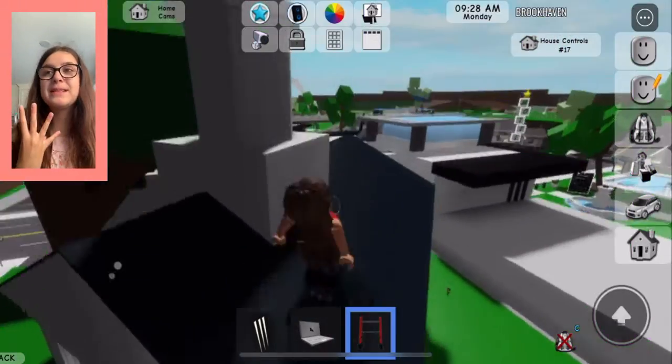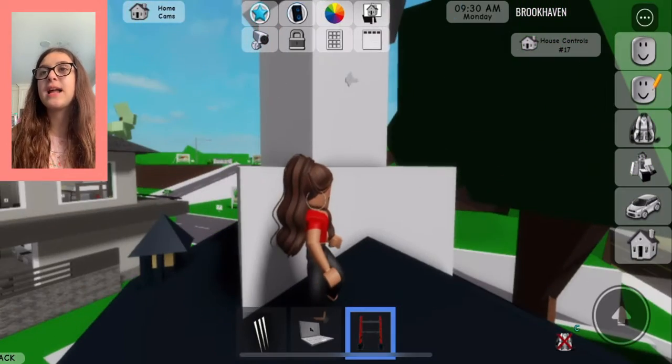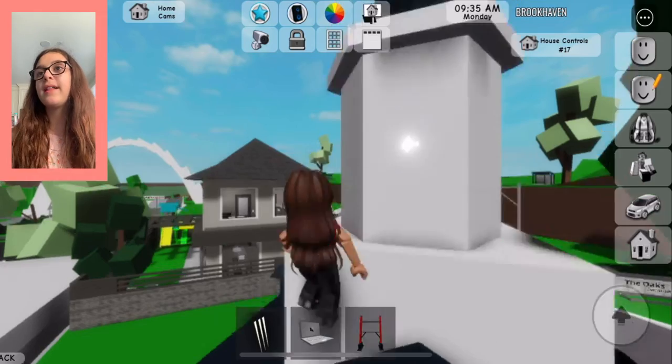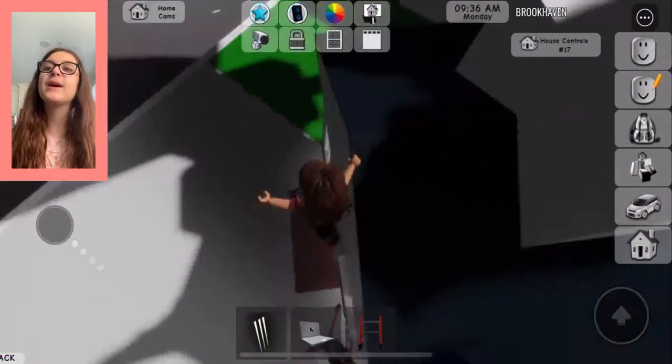Attempt number four was the best attempt. Once you get up there you're going to see this little key thingy. Click on it and it will glow, then go downstairs into the church.